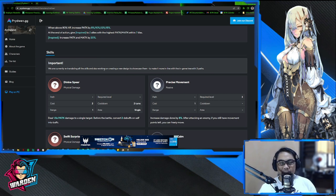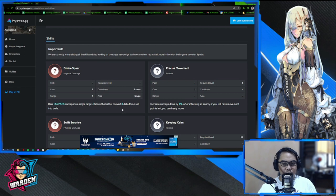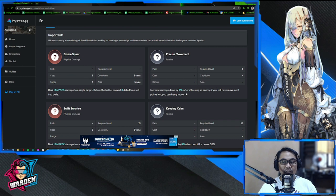She's built in a unique way because she's an assassin but she deals heavily in buffs. For her skill Divine Spear, it converts debuffs on self into buffs — so teams that like to dish out debuffs will have those converted when she's around. Her passive Precise Movement — which can be replaced by her unique equipment — increases damage by 8% and grants free movement after attacking if you still have movement remaining.